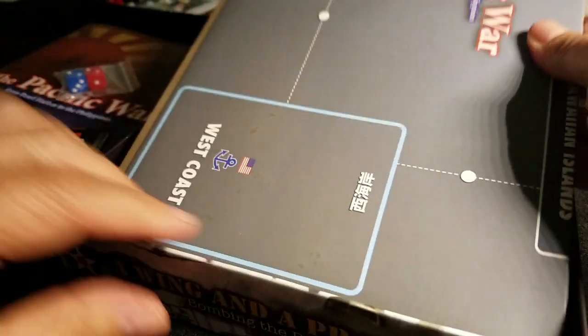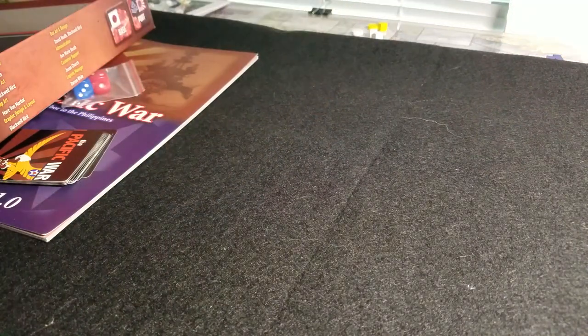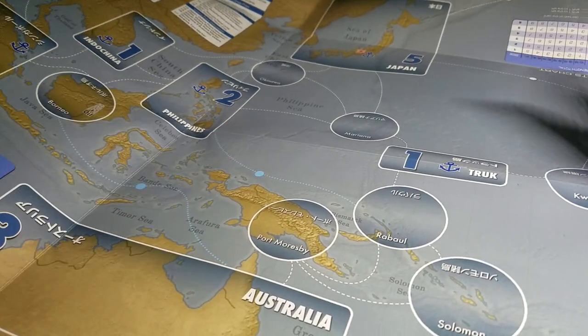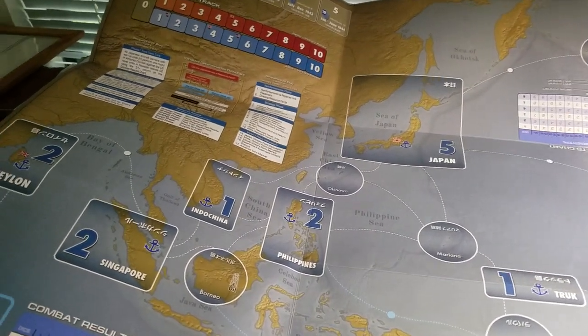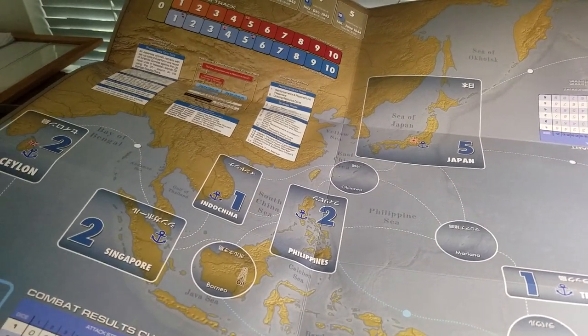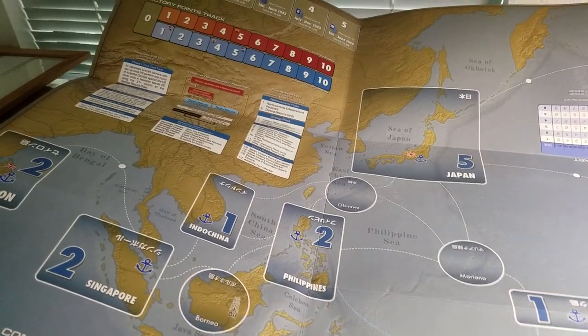The map comes as very heavy stock. I'm probably going to have to move the camera to get all this in, so bear with me. I'm not trying to flatten this out. It's a very heavy weight — I would say this is akin to the block games that come with thick cardboard maps. That kind of weight.